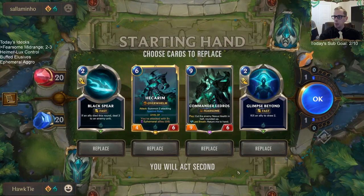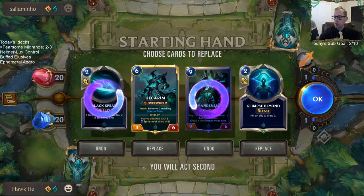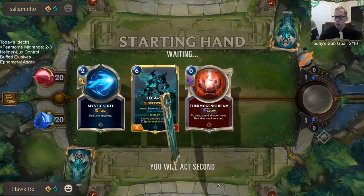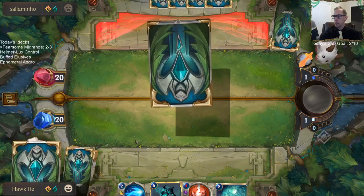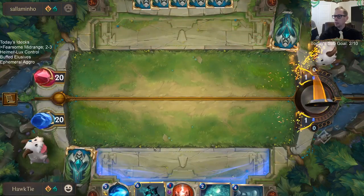Looks like we've got a mirror match. I'll get rid of Ledros, and this and this — just keep Hecarim because Hecarim is so powerful. Then try to draw other things to fill out the curve. I want to have a full curve.